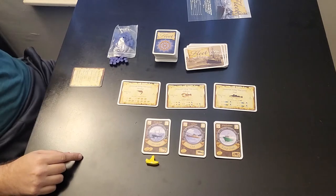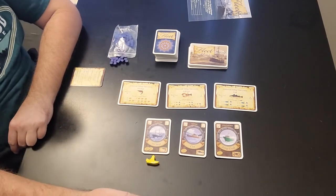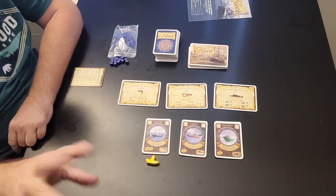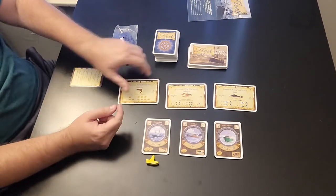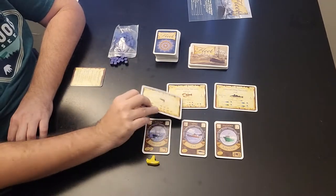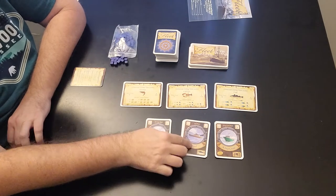The first player chooses which license goes up for auction. Let's say he wants the shrimp. He bids $4. The second player bids $5. The third player passes, first player passes. So the second player ends up getting the shrimp license, which gives him a license to launch a shrimp boat. He paid $5 for it.